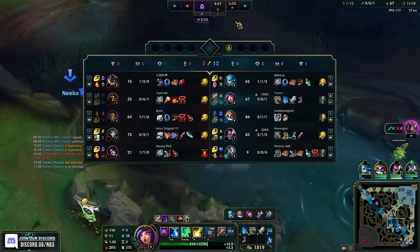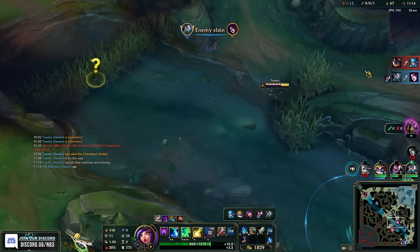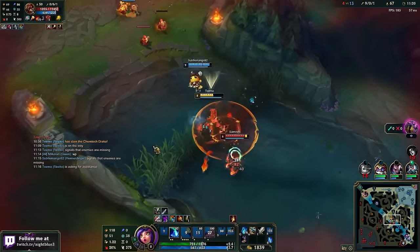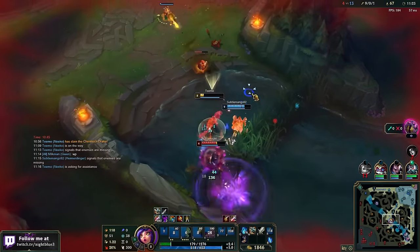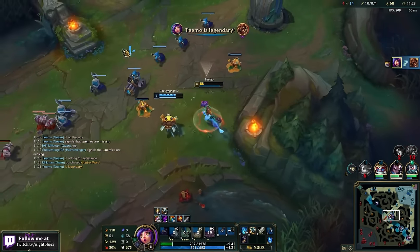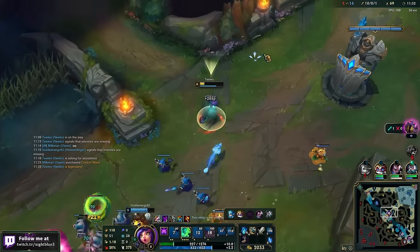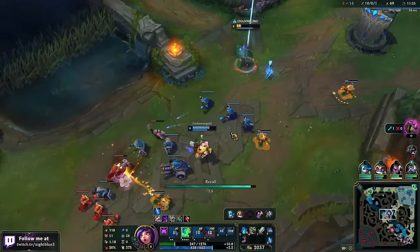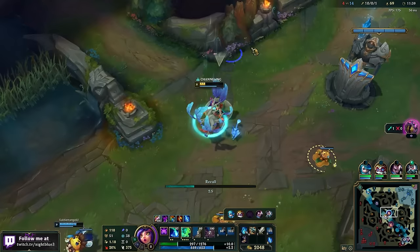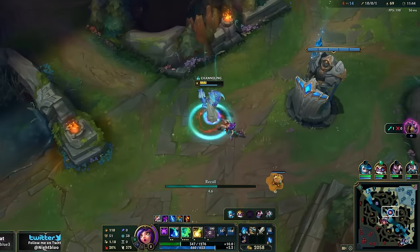Wait, this guy's 0-6 — can we make him 0-7? He's right in there. Oh, I'm gonna die. Get me out of here! He almost shot me down for a thousand gold, dude. Sorry, I just wanted XP. He's 0-7 now. I'm so glad I caught that — that might have killed us.